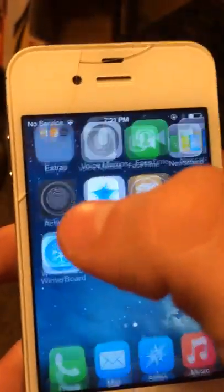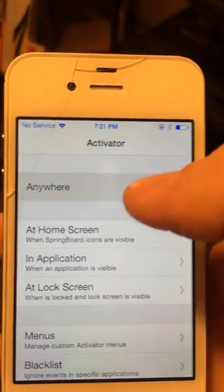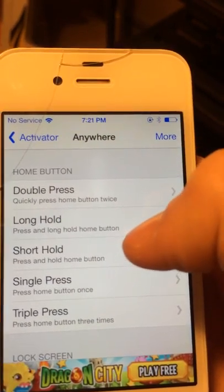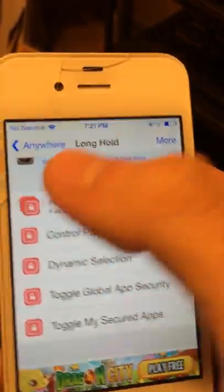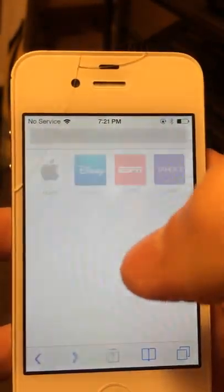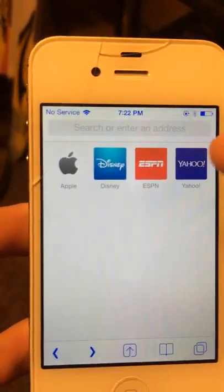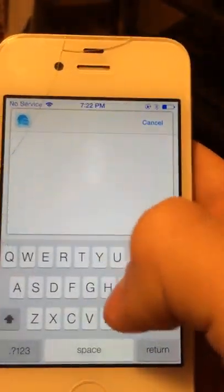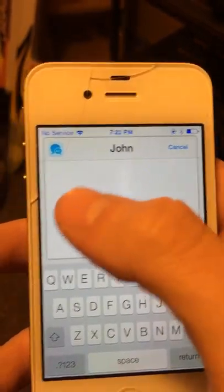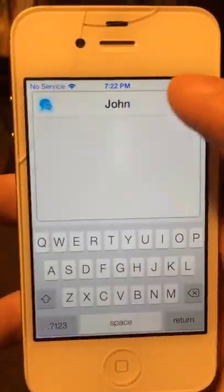You got Activator right there. So say you hold the home button long — you have to assign different stuff to it. The only thing I got right now is this: say you are in an app, say we are Googling something and we want to text someone. Just go like that, say John — text John. It wants to text right now because I don't have anyone on my phone as John, but it will let you text them from within apps.